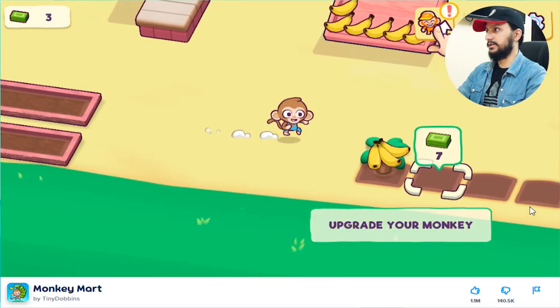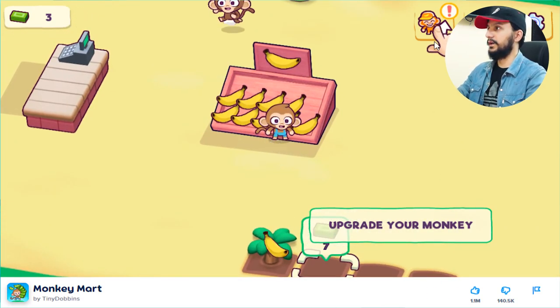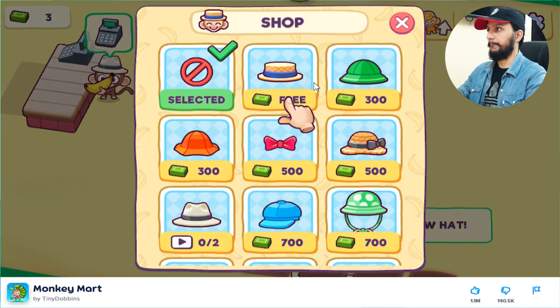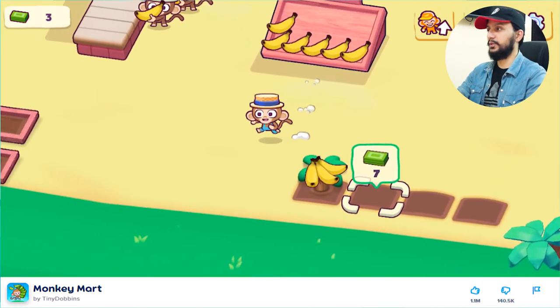Okay nice. So this is saying that the monkey is going to upgrade. The monkey has upgraded — it has a hat, it looks very cute.